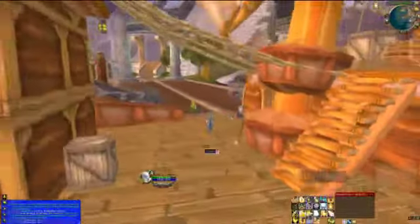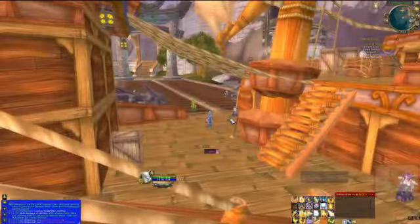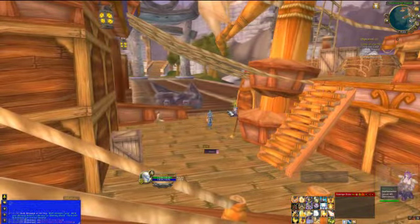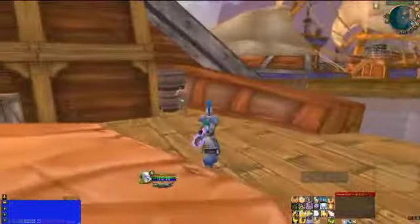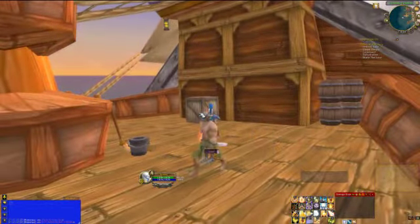We're going to start off by getting on the boat in Stormwind. Any character can do this. There are two routes of getting this done: either you do it with one Warlock and two 85s to summon the Twink there, or you do it like this. The process is the same for the 85s either way.